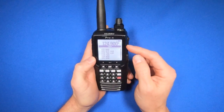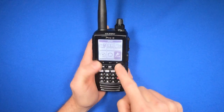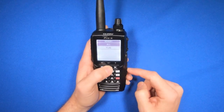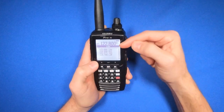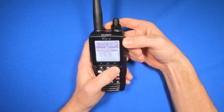If you want to recall a frequency that you have in memory channels, hit the menu button, scroll over to memory all, and here are all the memory channels I've saved. To scroll through those, I can use this knob here, or I can hit enter and hit up and down.